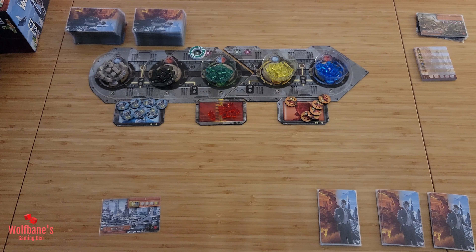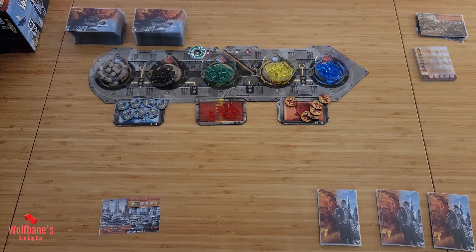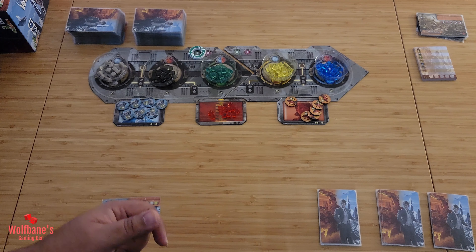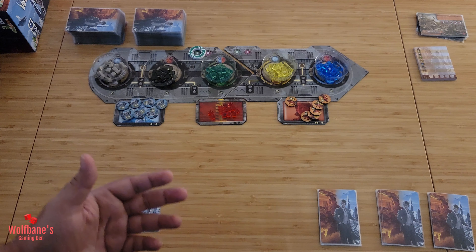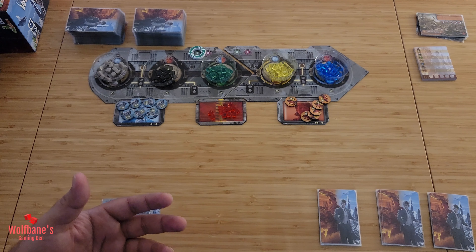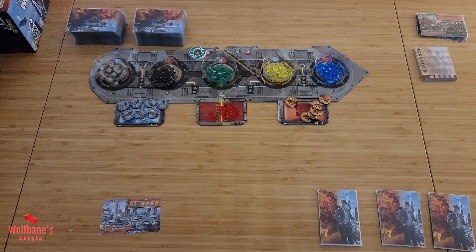Let's crack into it. In It's a Wonderful World, you're looking to have the most prosperous nation. You do that by drafting cards, which allow you to construct them to gain points and resources. You can also recycle cards to gain immediate resources if you need them in a pinch. The game is played over four rounds, and at the end you tally up total points - whoever has the most wins. It is a drafting game, and that is a key mechanic.